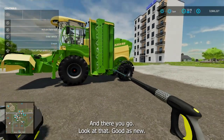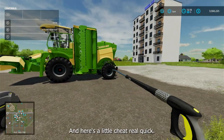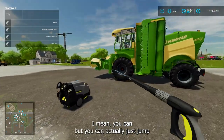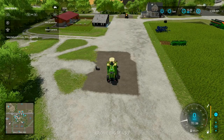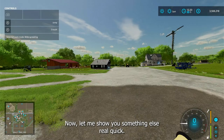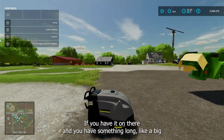There you go — look at that, good as new! Here's a little tip: you don't actually have to get out and interact with the pressure washer manually. You can just jump in your tractor or whatever vehicle you have attached and drive up to it.